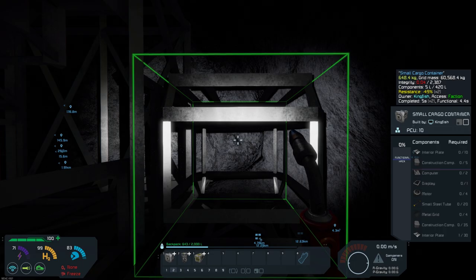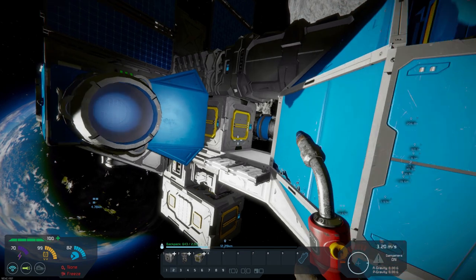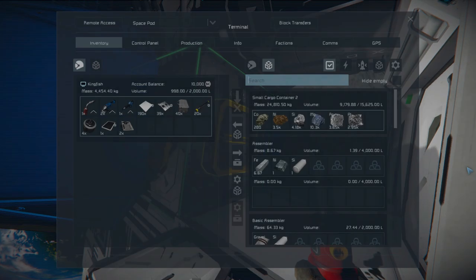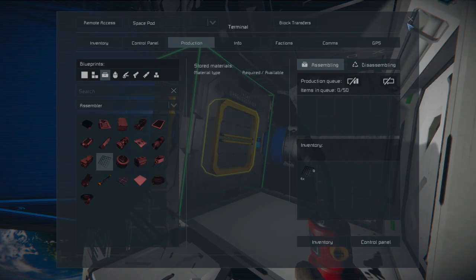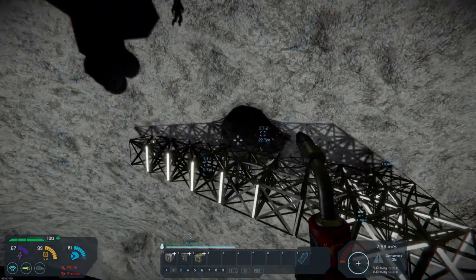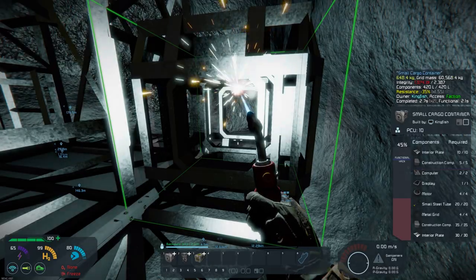Let's go ahead and get the components — hopefully we've got enough to build that out, and that will give us the ability to proceed. We need four metal grids, so let's get the production going on those. Let's also do the production on small tubes — about 20 of those. Now we've got everything. We can go ahead and grind this cargo bay down, which will open up our conveyor systems to us.